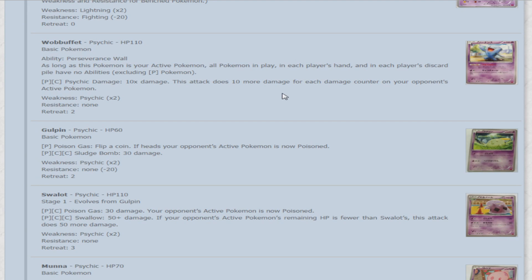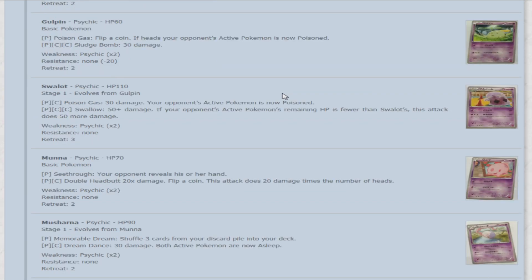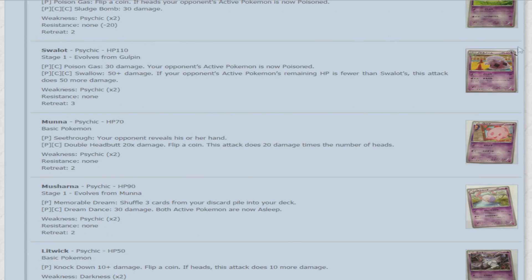Wobbuffet's only attack is Psychic Damage for a Psychic and a Colorless — 10 damage times 10 for each damage counter on your opponent's active Pokemon. Next, Gulpin — 60 HP. For Psychic, Poison Gas — flip a coin, if heads your opponent's active Pokemon is now poisoned. Sludge Bomb for a Psychic and two colorless does 30 damage. Its evolution Swalot — 110 HP. Poison Gas for a Psychic and colorless does 30 damage and automatically poisons. For a Psychic and two colorless, Swallow does 50 damage, plus 50 more if your opponent's active Pokemon's remaining HP is fewer than Swalot's.